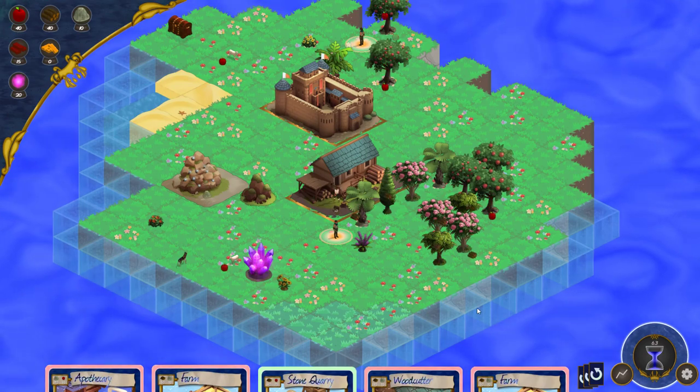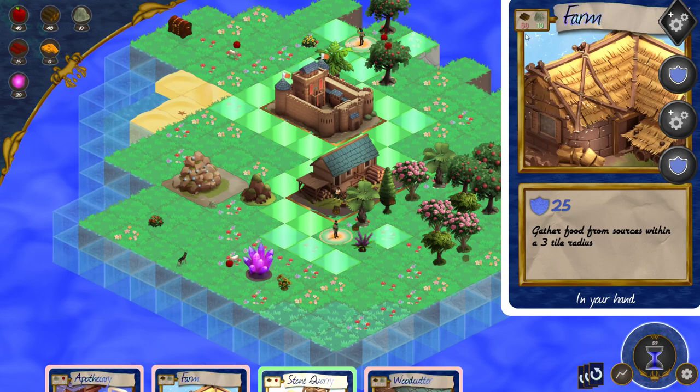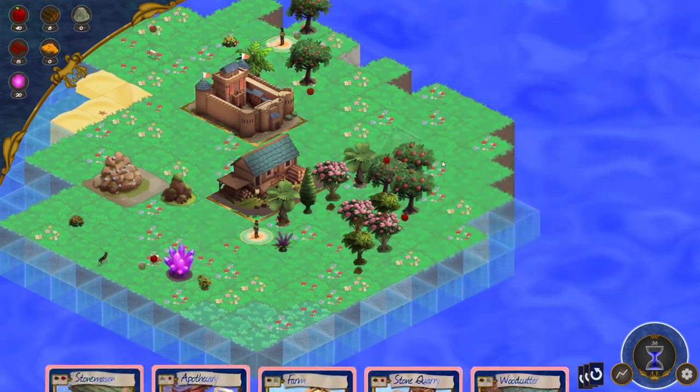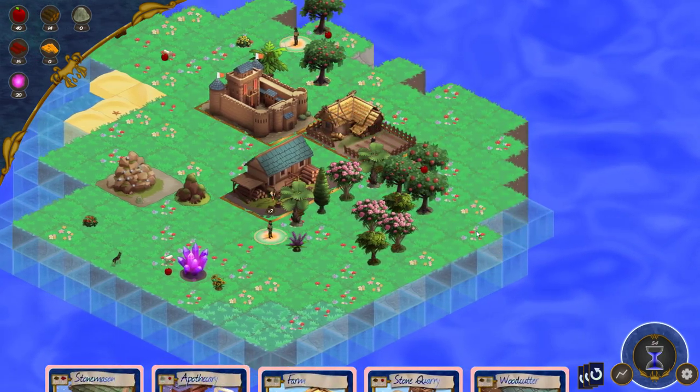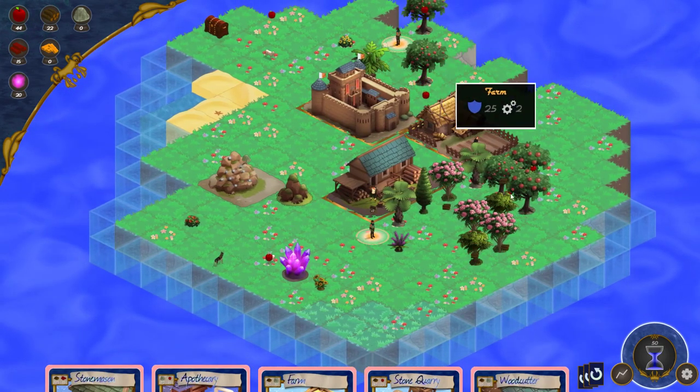The next thing I want to do is build a farm, but as you can see, I need 50 wood to do that. Oh, I can do that now. There we go. So food and wood sorted for now anyway.